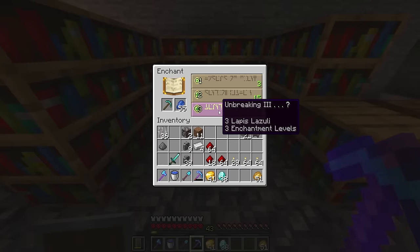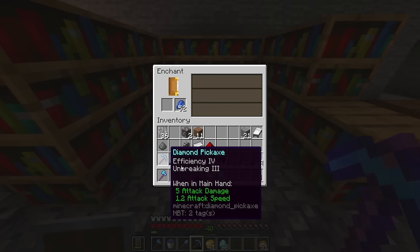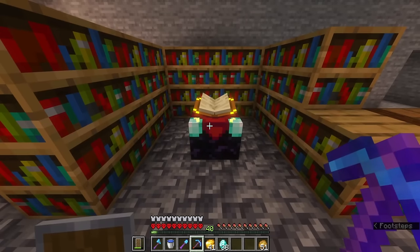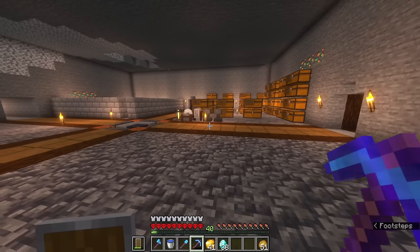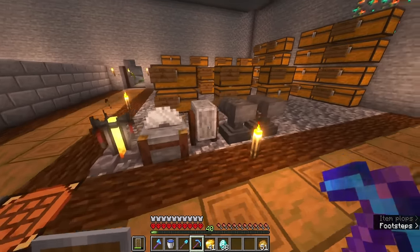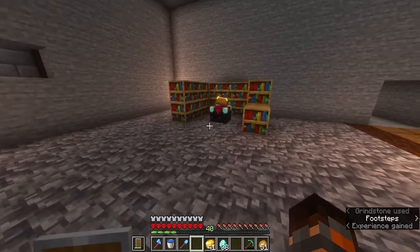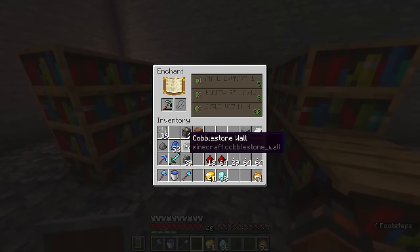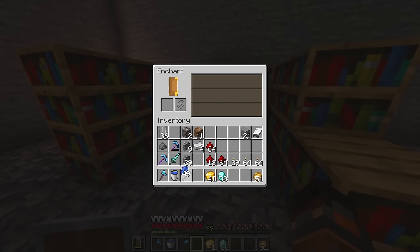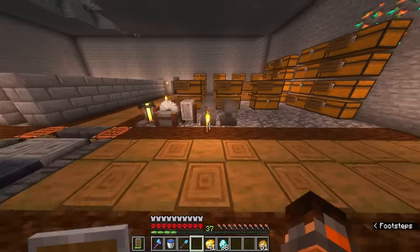Back at the enchanting table, we just have to try and get Efficiency IV and Unbreaking III. Now all we have to do is put the Silk Touch book on and we'll have that. Unfortunately this pickaxe hasn't been so lucky — I'm tempted to disenchant it once or twice whilst we've got the XP levels. I want to try and get Fortune with some better stats, but it's not quite what we were hoping for.